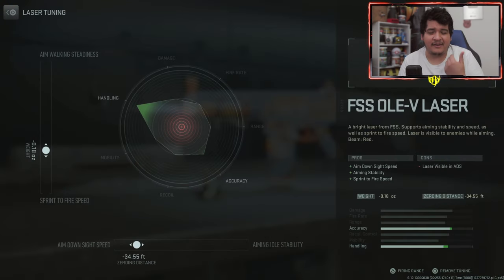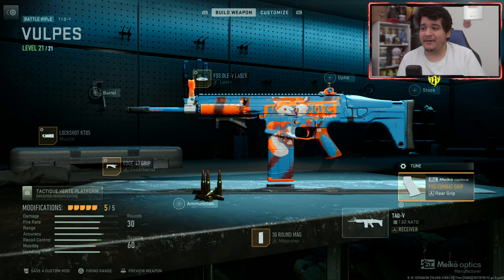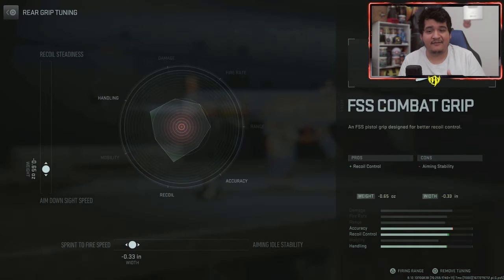For the FSS-OV laser: the left slider is sprint-to-fire speed at negative 0.18 ounces weight, maximizing sprint-to-fire speed so you can bring up the gun faster — and you don't lose much aim walking steadiness. The bottom slider is ADS speed at negative 34.55 feet zeroing distance, allowing you to be more snappy without losing much aiming idle stability. For the Edge 47 Grip underbarrel: the left slider is recoil stabilization at 0.36 ounces weight — more accuracy, minimal ADS speed loss. The bottom slider is aiming idle stability at 0.31 inches length for less sway and better accuracy at range without losing much aim walking speed.